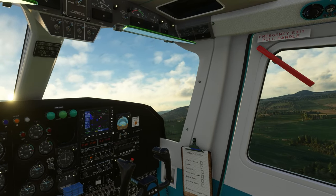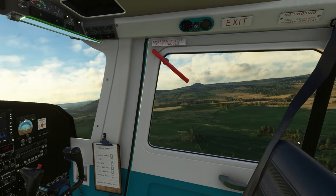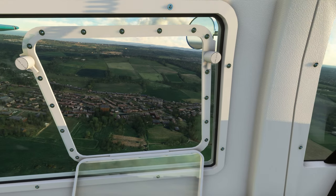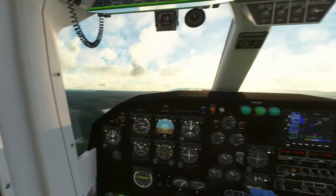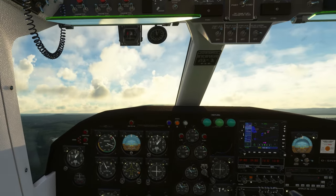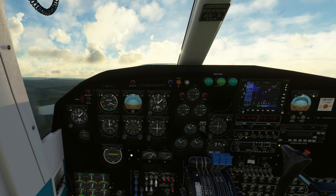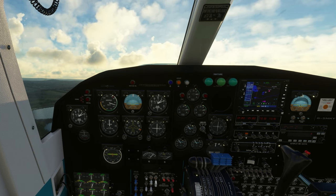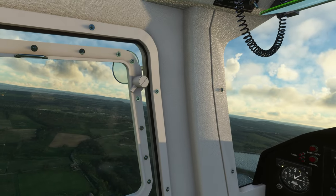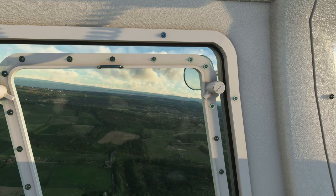This is interesting — do I recognize this little tower thing? I need to avoid this town of Kinglassie. We're climbing at 90 knots. I forgot to put my landing lights on for departure but that's fine. Climbing at 90 knots — that seems very good so far.